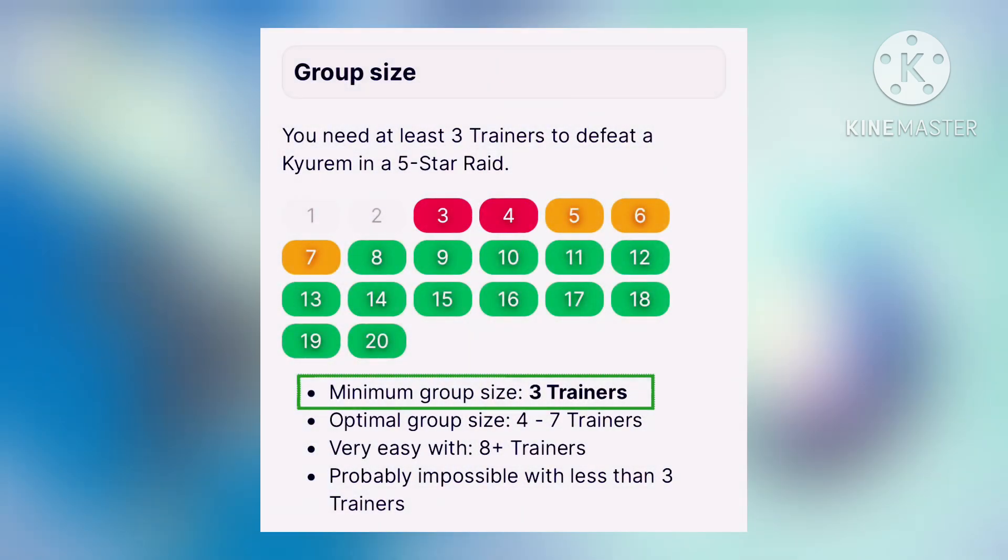At least 3 trainers with good level 50 counters can beat this Raid boss. Optimal group size is 4 to 7 trainers.